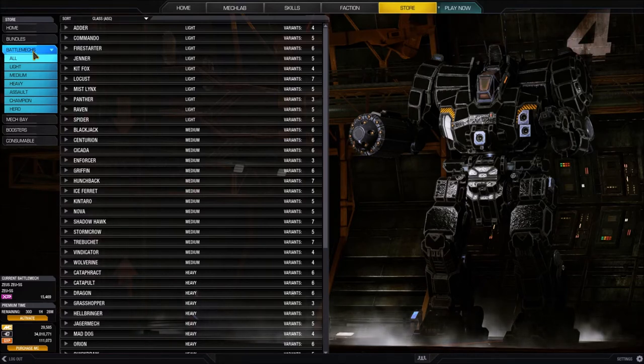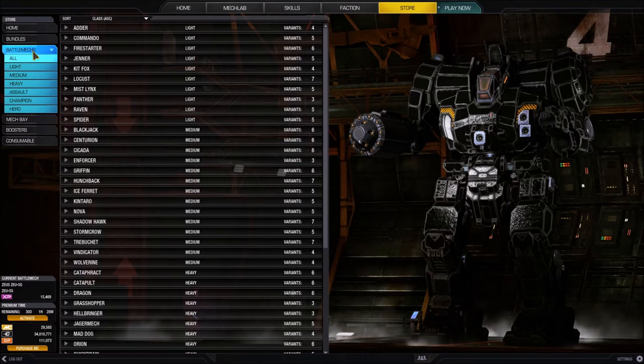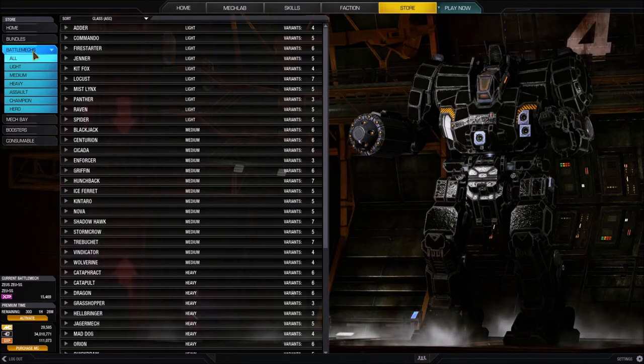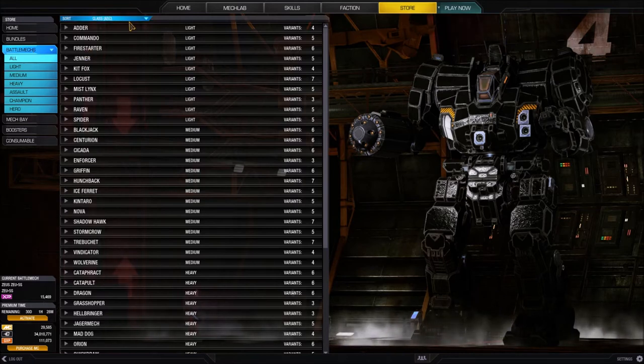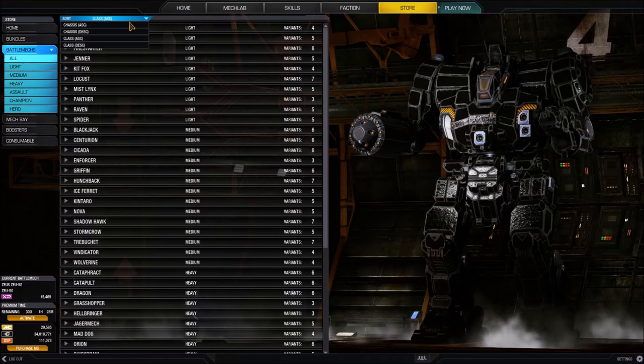This isn't sortable by tech stack, so Inner Sphere and Clan mechs will both be displayed. Let's talk about the navigation options we have on the left and top. At the top of the accordion we have this sort option, and if we open that up we can sort by chassis name ascending, chassis name descending, class ascending, and class descending.